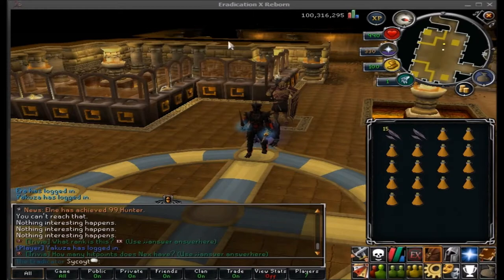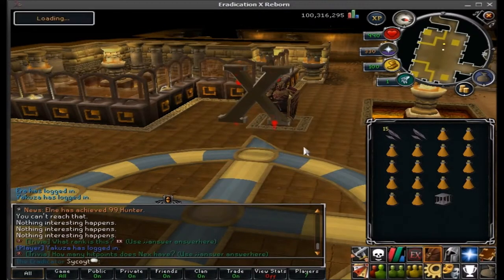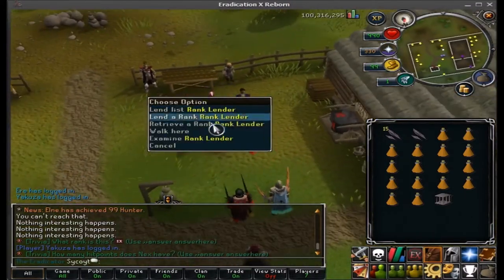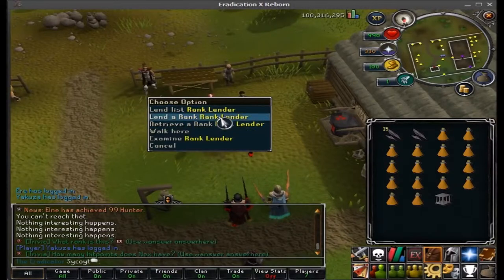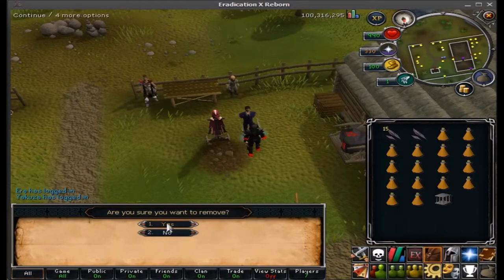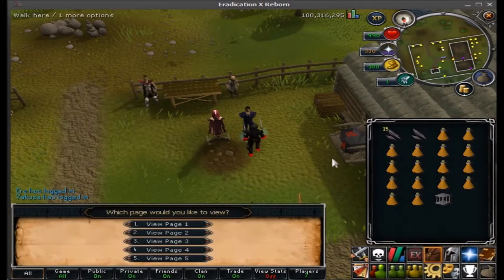If we go to Home real fast — basically, let's say I wanted to get off for an hour or two. I would come over here to Rank Lender, and I would see that I could lend my rank. I could pick Eradicator rank and it would be in the lend list.